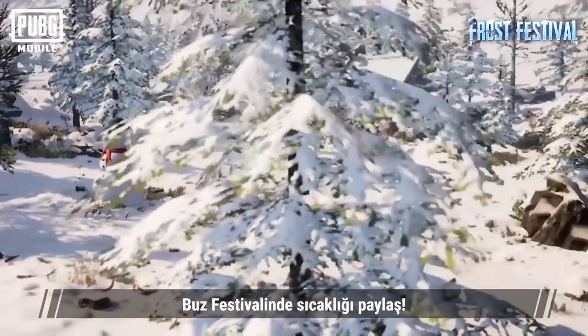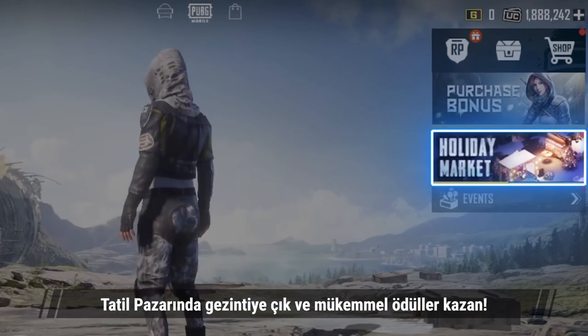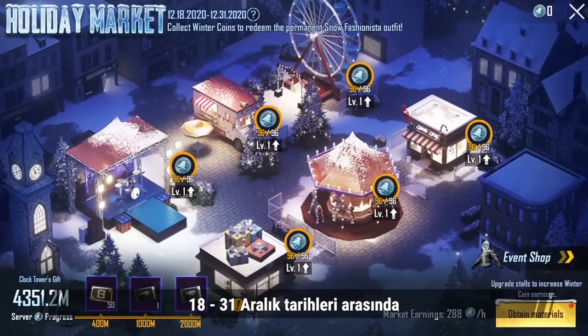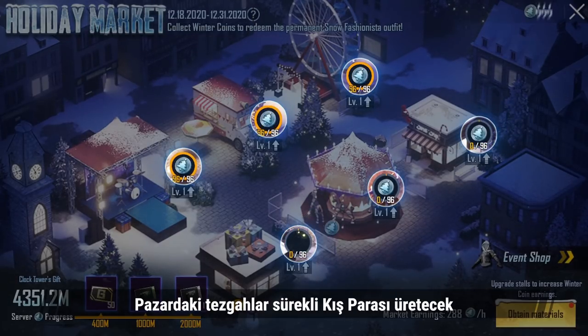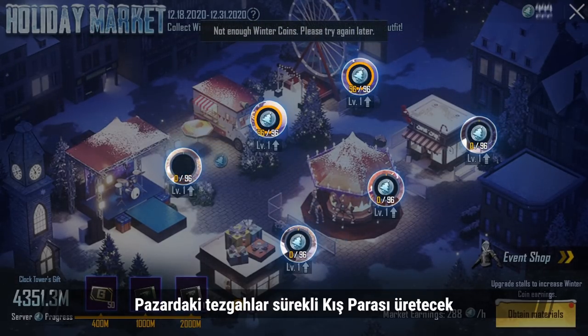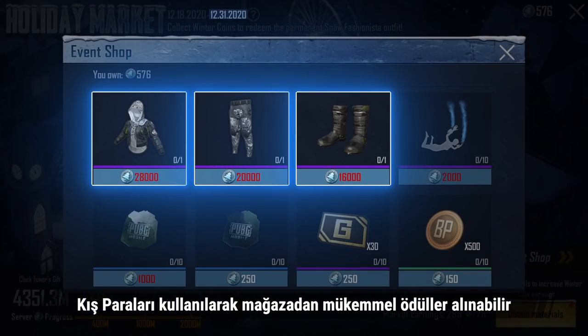Spread warmth during Frost Festival. Wander through the Holiday Market and get great rewards. From December 18th through December 31st, the stalls in the market will continuously shell out Winter Coins. Winter Coins can be used to redeem great rewards in the store.